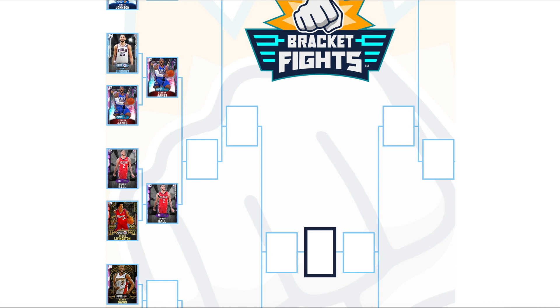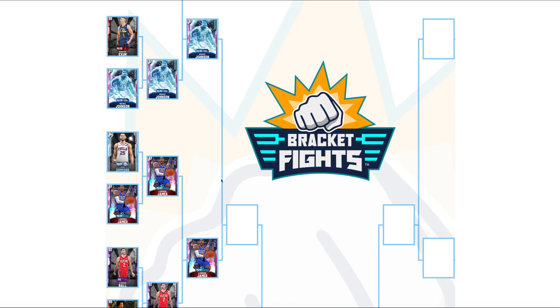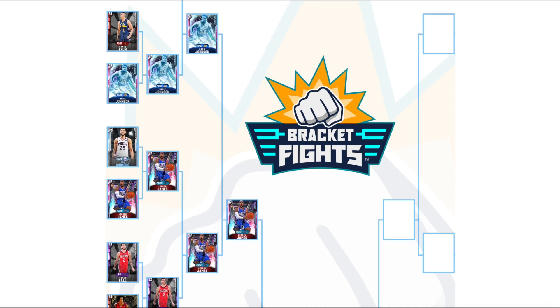Now we've got Lonzo Ball versus LeBron James. LeBron James is better than Lonzo in every single way, so that's a quick one. Last up is the Giants final: Magic Johnson versus LeBron James. Magic's got the post-game, LeBron's got the deep three, a better release, and he's a lockdown defender who guards post players when switched. LeBron also has more Hall of Fame badges including Dimer. Range extender is the main deciding factor, and LeBron James wins the Giants bracket.